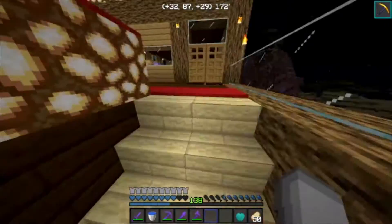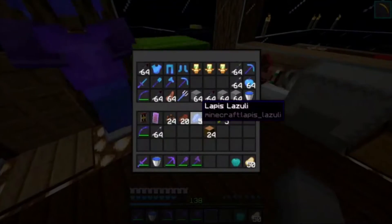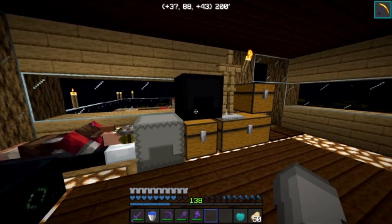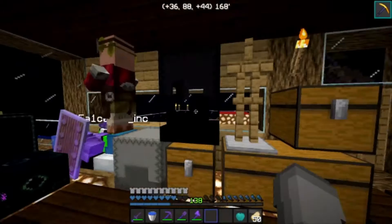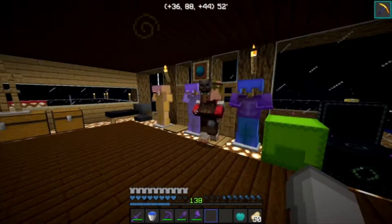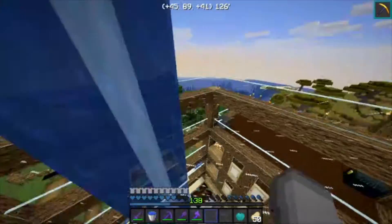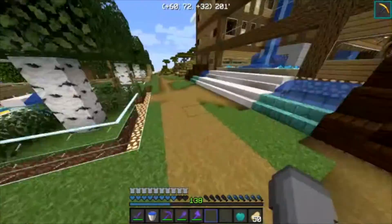So guys, if you can let me know how to change your mods while in game — because I don't have the mods button. You have to disconnect and reconnect. See, this is a hack you guys probably don't know — you cannot open a chest, but watch this if you go like that. You have to be super quick. That's it for this video, I hope you guys enjoyed.